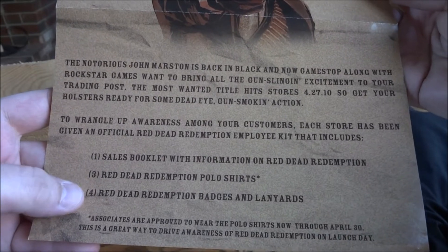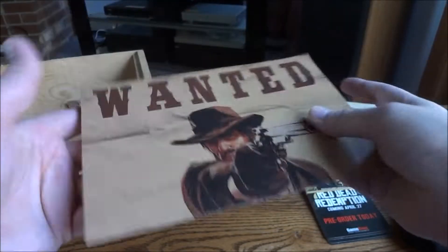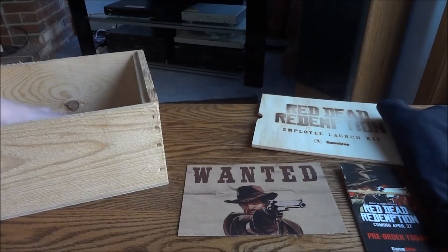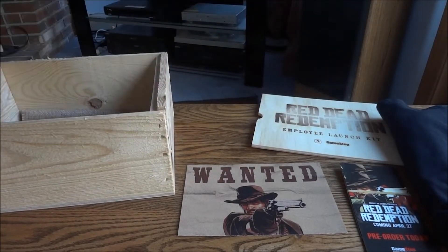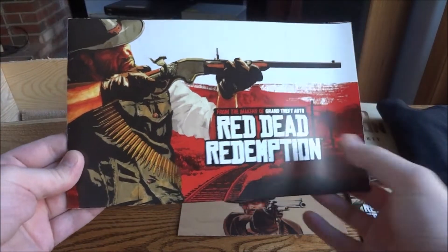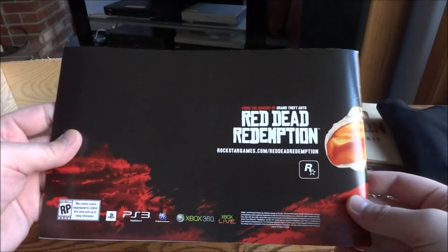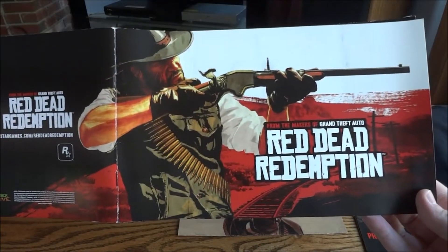There's also a sales booklet with information, Red Dead Redemption polo shirts, Red Dead Redemption badges and lanyards. So the next item is one of the booklets — if I can get it out, because they don't quite fit in there; they made them a little too long. So we've got the Red Dead Redemption booklet — from the makers of Grand Theft Auto. Oh, it just continues the artwork onto the front, that's kind of neat. It's the same piece of art.